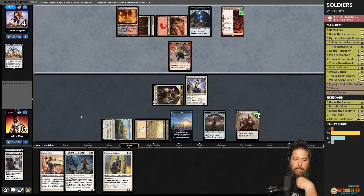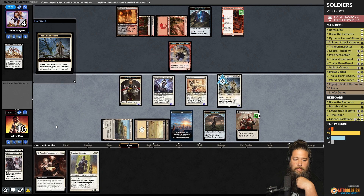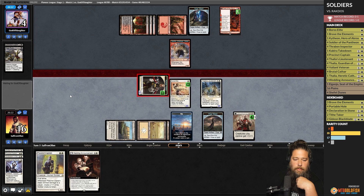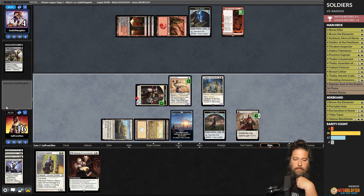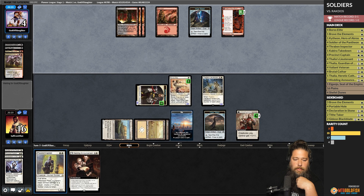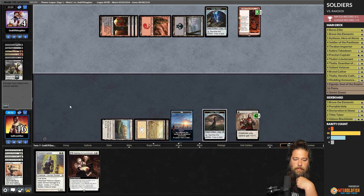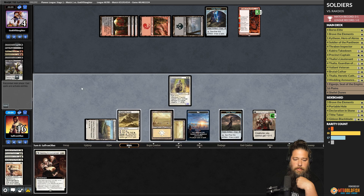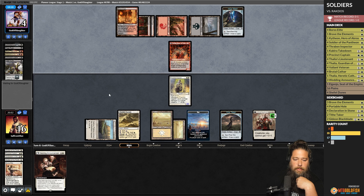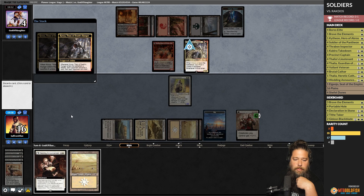We play Soldier of the Pantheon and hit opponent down to four. Are we taking down Rakdos? Fable of the Mirror Breaker — sure, opponent needs another sweeper really. We play another Wedding Announcement, Boros Elite, and Thalia's Lieutenant to grow the dorks. Opponent has Fatal Push. We're one point of damage short with Brave the Elements. Opponent Fable of the Mirror Breaker activation hits exactly Extinction Event number two and Fatal Push — they needed to hit exactly that combination, and they somehow did.